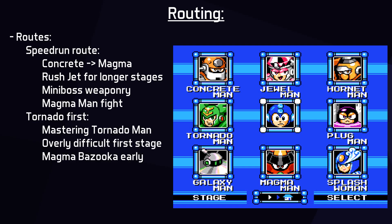There is another route that requires getting very good at the Tornado Man fight with Buster and fighting him first. This route does not let you use Rush Jet in his stage, which is a huge benefit of other routes, but the Tornado Man first route lets you breeze through Magma Man's stage and boss, and Magma Bazooka is generally a very good weapon. However, it requires mastering the Tornado Man fight with Buster, which is a random and challenging starting point on top of a slow stage without Rush Jet.